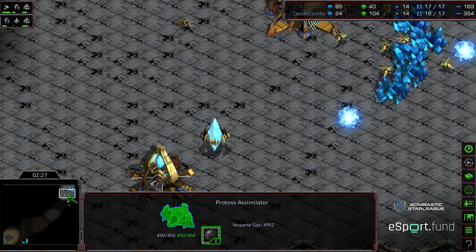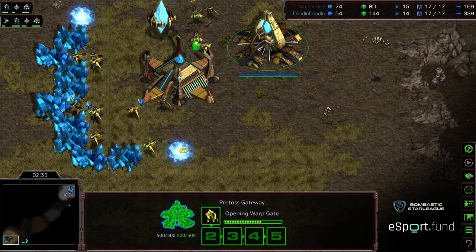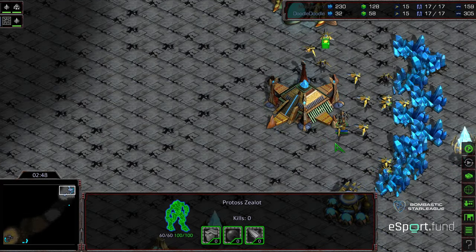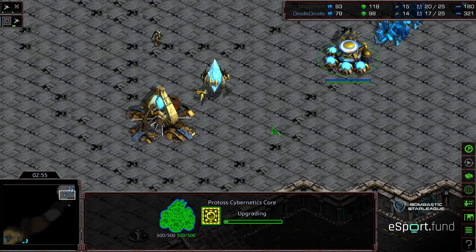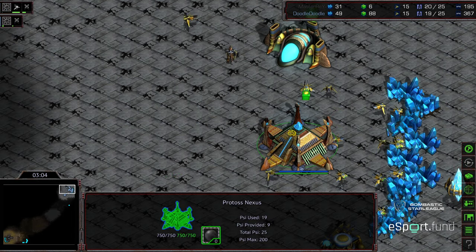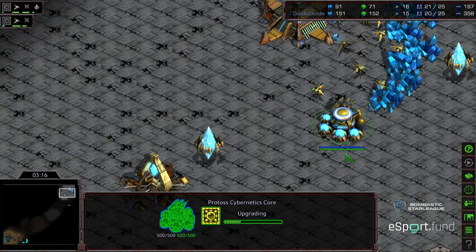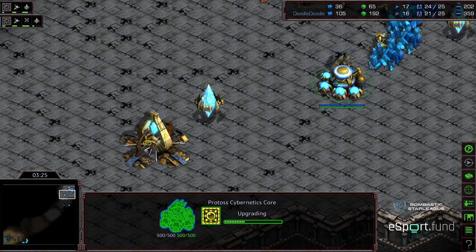It looks like that cybernetics core is going to be up significantly faster for Doodle, with three probes on gas. A little bit of harassment there from Doodle on the probe line. Cybernetics core spinning — Master Ray sees it and is opting to build a Dragoon first. No cybernetics core upgrade yet; we'll see if he does that once he has 150 minerals. It could be that he's thinking about saving tech, or going Weapons 1 upgrade after the initial Dragoon is produced.